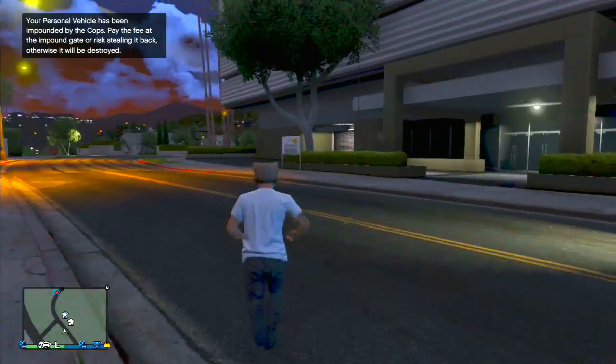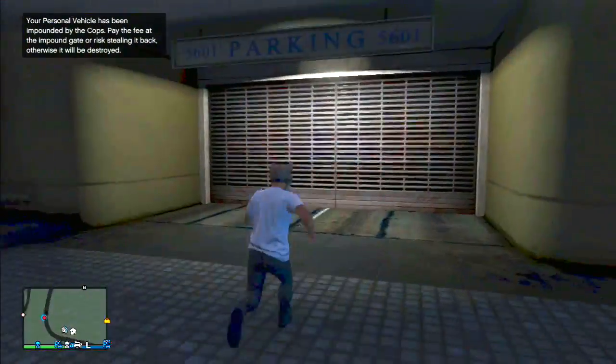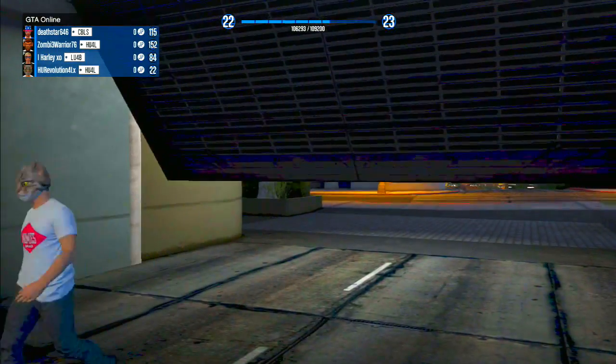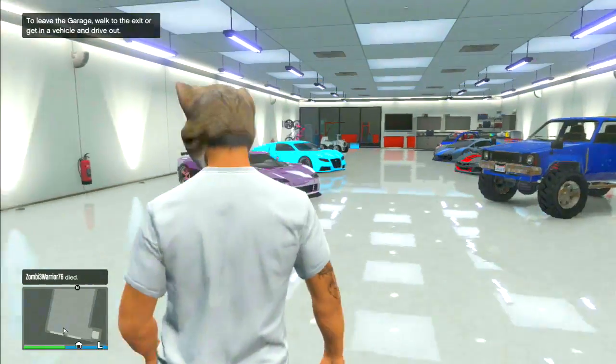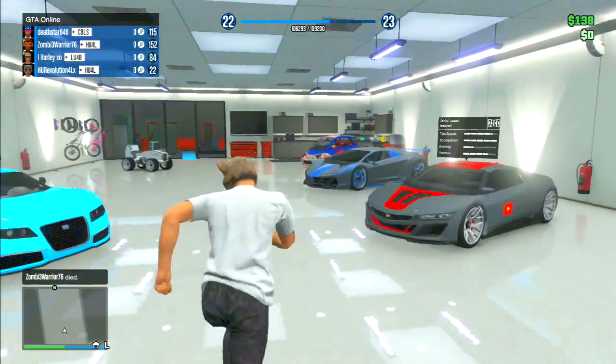Once you have the cops on you and get your car impounded, you're going to go back into your garage. If you don't have a Karen Rebel already, you need to buy one because it's going to be a part of this glitch. Just go on the internet, Southern San Andreas Super Autos, and purchase a Karen Rebel. Once you have that delivered, it's in your garage.